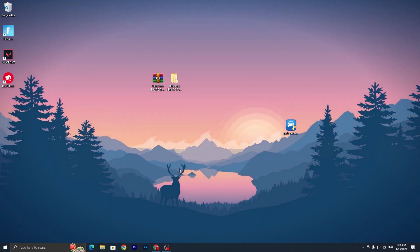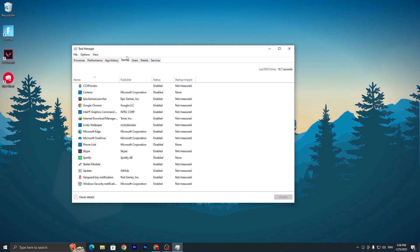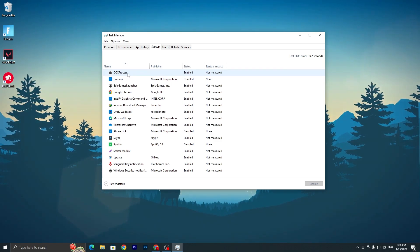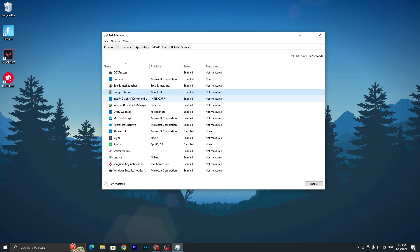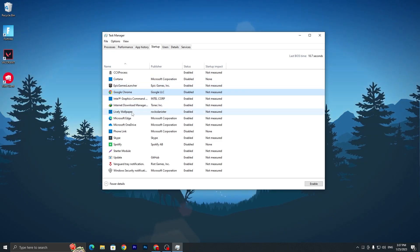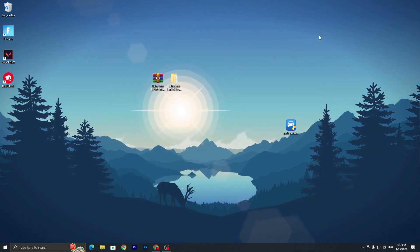The next step is to turn off all startup applications. Open Task Manager and go to the Startup tab where you'll find all your programs. Disable Google Chrome since it uses a lot of RAM and CPU resources while gaming. If you have a library or wallpaper app, you can also disable that. Disable Skype as well, and check any other services you may have and disable unnecessary ones.